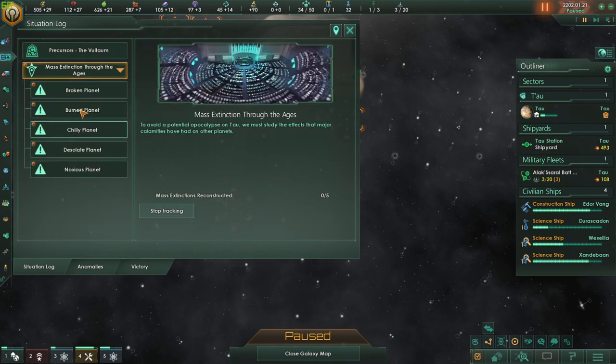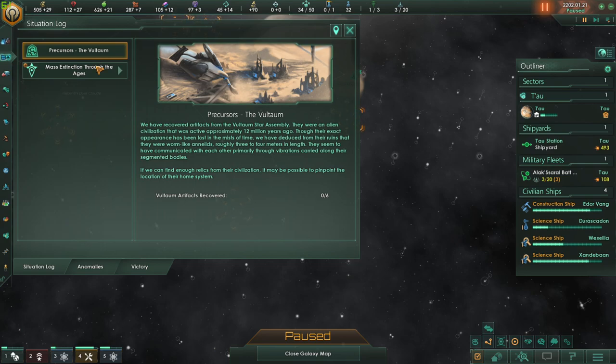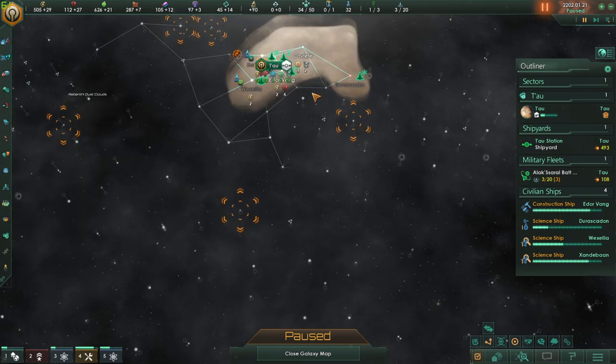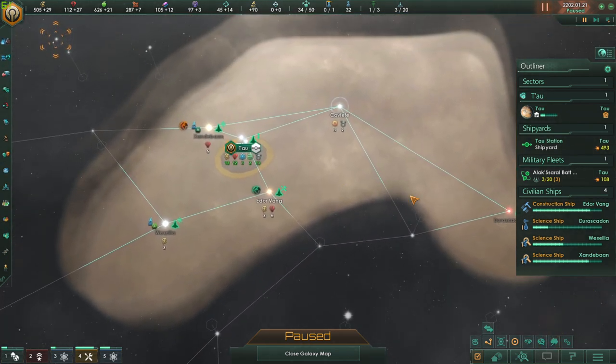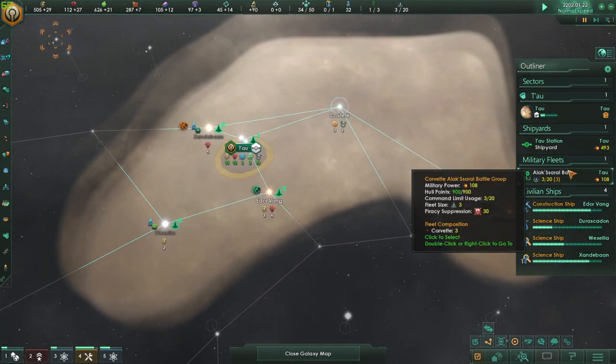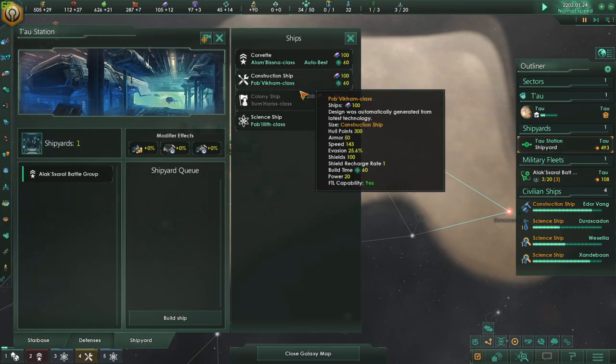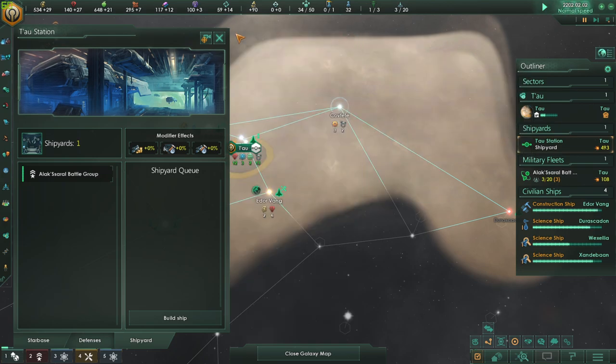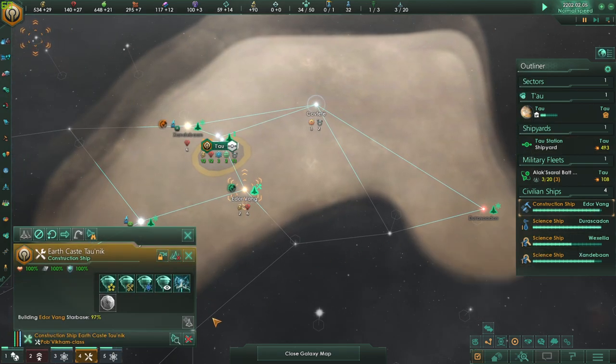I'm currently right now with our situation log. We have a bunch of planets to go figure out what's going on there, as well as this one, which I get in all of my playthroughs. I've yet to ever acquire a single artifact — I have no idea what the hell these things are, they're so weird. But regardless, let's wait until we have enough to go purchase ourselves a colony ship. These guys are extremely valuable — having 95 more alloys will be very nice.